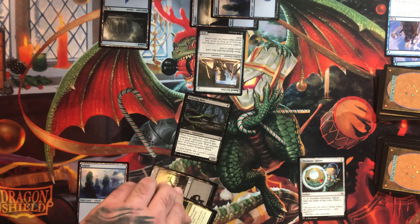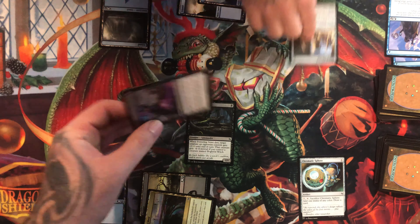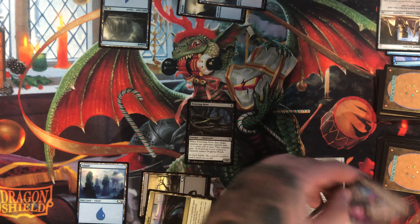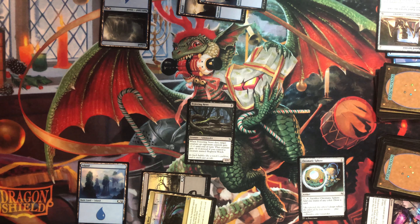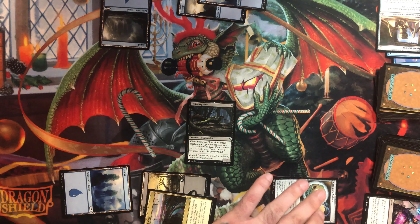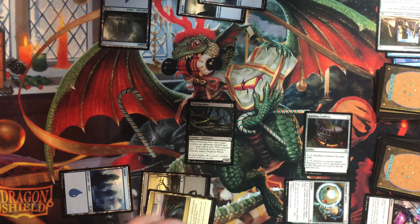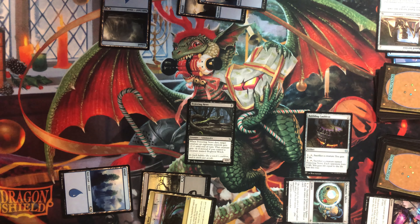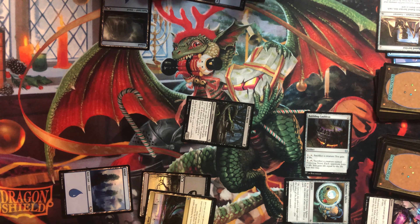Let's go ahead and draw that card. Last gasp — nice, three minus three on the turn. Draw. We're going to tap on chromatic sphere and play a bubbling cauldron. Oh, that's right! And then go to combat, swing one. Nineteen. Here you go.